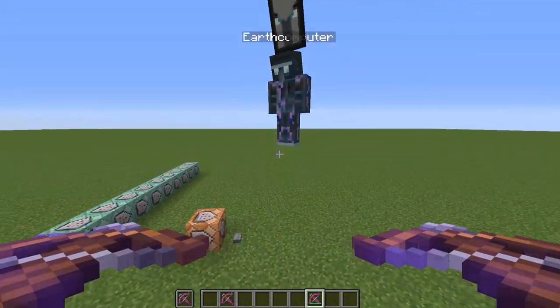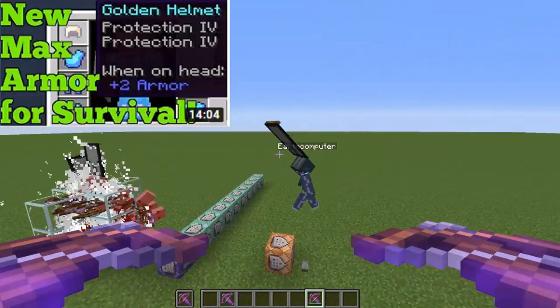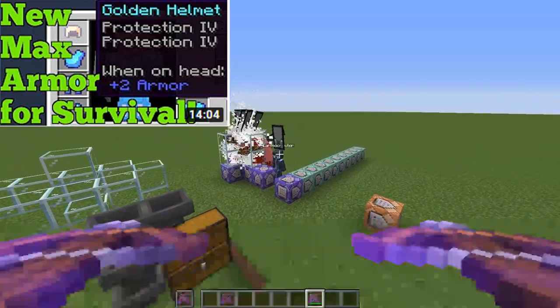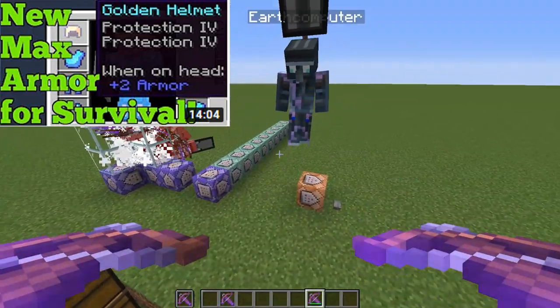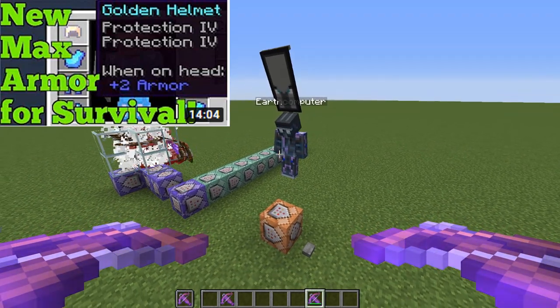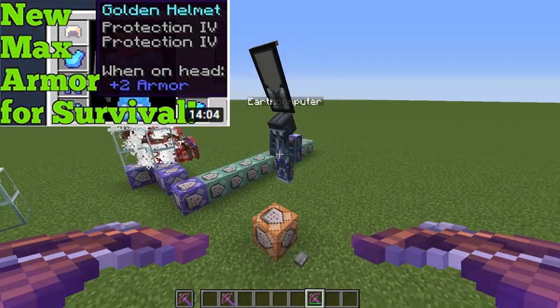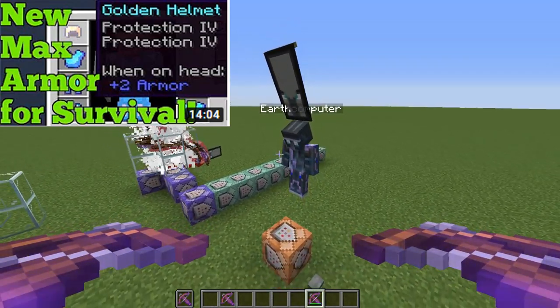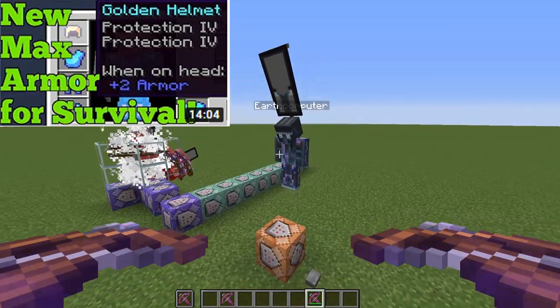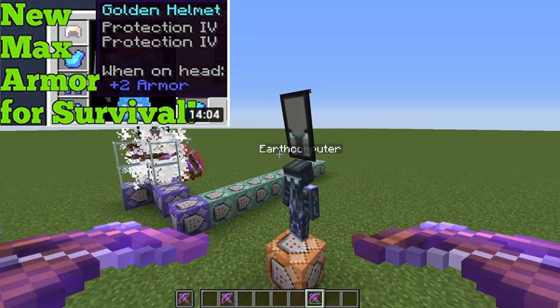If you guys recall, in the past we actually discovered a similar glitch in the game where you could get Protection 8 armor in survival by using a trick where the game would apply enchantments to a mob twice, giving it Protection 4 and then Protection 4 again. These protections would stack into Protection 8. You can check out that video linked in the description.